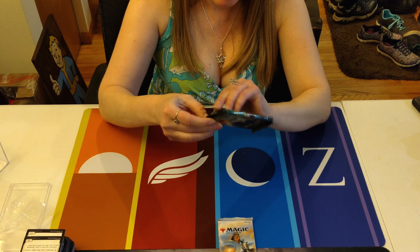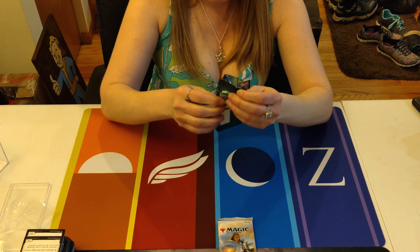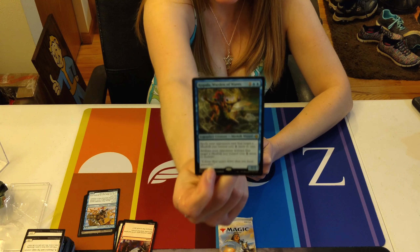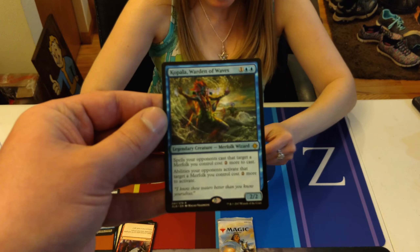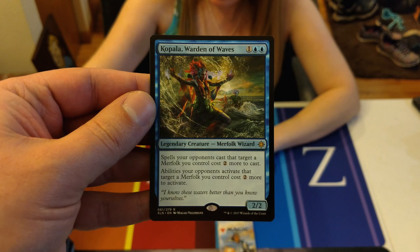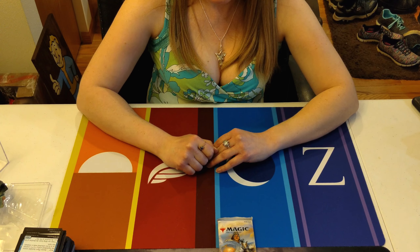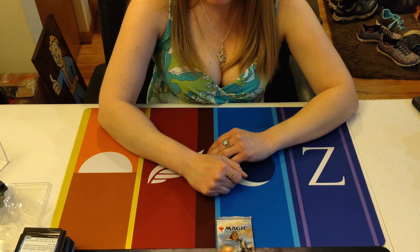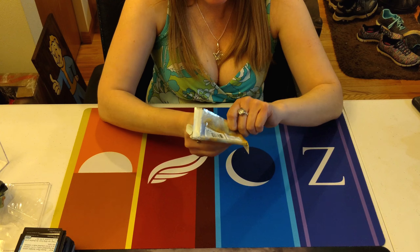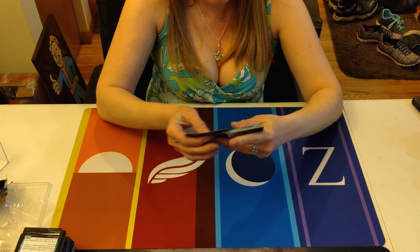Let's go to the packs — maybe we'll get something good. Let's do Ixalan first. It's the first Ixalan. I don't remember what's in there that's good, if anything. We have Coppala, Warden of Waves — Legendary Merfolk. Treasure token, land. Spells your opponents cast — the target Merfolk you control costs two more to cast. So if you're Merfolk Tribal, that's good. If you're the professor, he loves Merfolk. Let's open Dominaria. Didn't we actually play a Merfolk Tribal deck from Card Kingdom during one of our videos? I don't remember. I do remember Card Kingdom was very good with their pre-con decks.